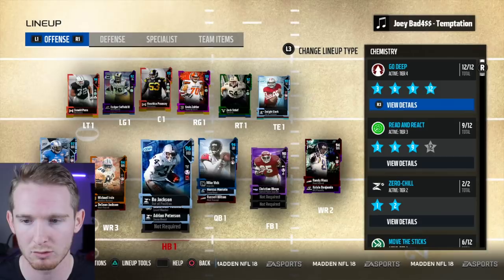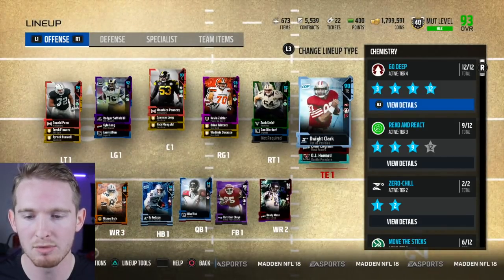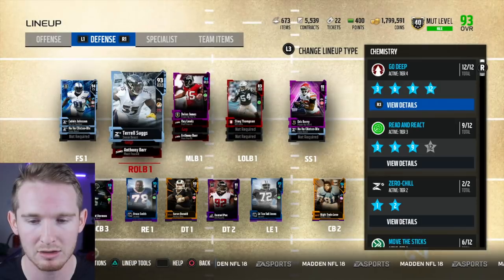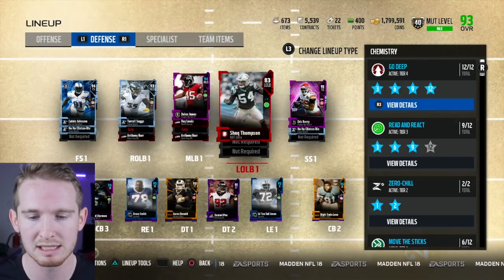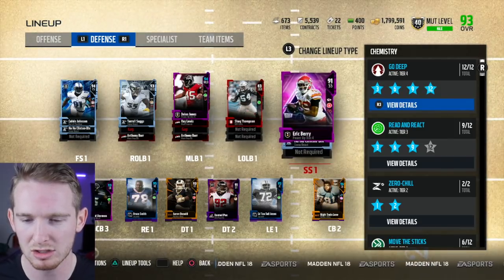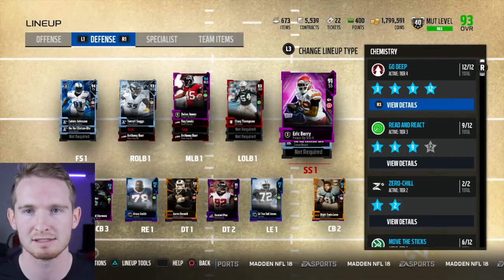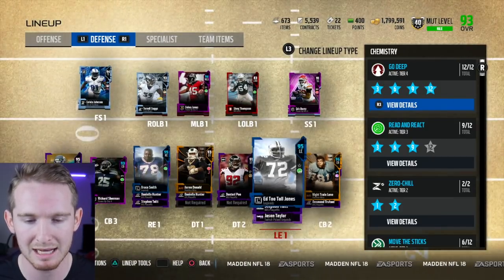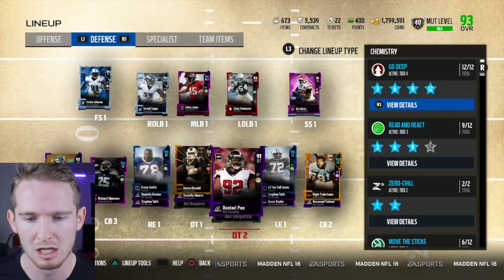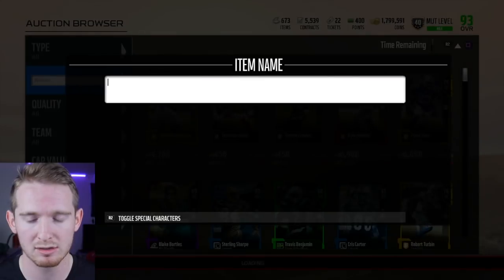The goal of this video is to spend basically all of them and upgrade my team as best as possible. I'm a 93 overall and my team is pretty well-rounded — really good running back, quarterback, and receivers, and a solid O-line. The one position I really want to upgrade is my tight end. On defense I want to upgrade both my left and right outside linebacker, and also upgrade Eric Berry, my strong safety — a 91 overall who doesn't even have 91 zone coverage.